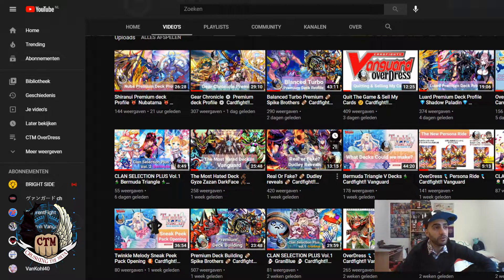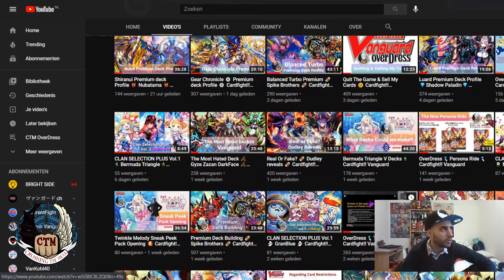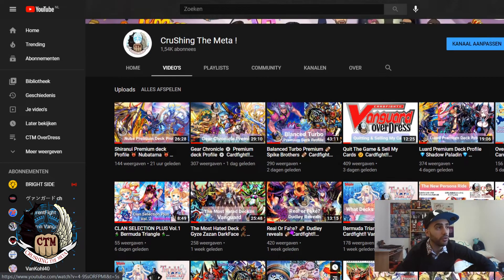If you haven't seen all the other videos we posted on the channel about the clan selection plus Volume 1 and Volume 2, you can check them out — all the links will be in the description below. We're doing daily content now so there's lots to enjoy. This video will be longer than we normally do because this is Spike Brothers and I will take the time to talk about it.